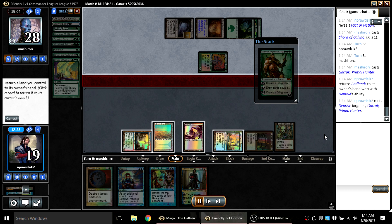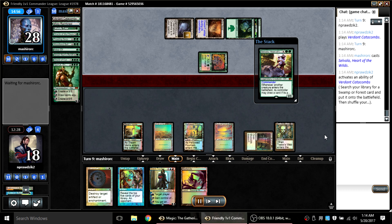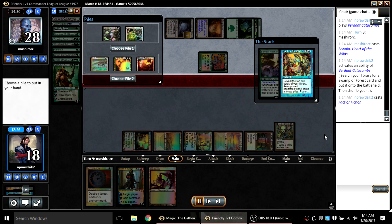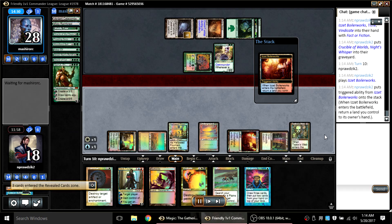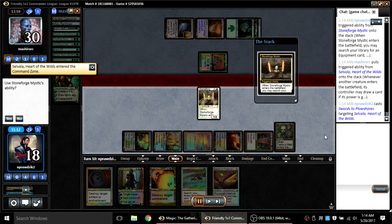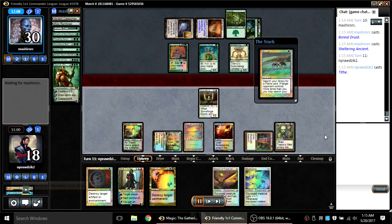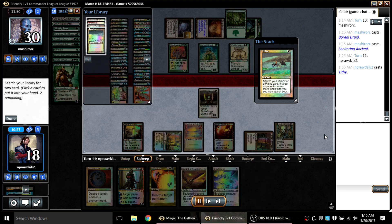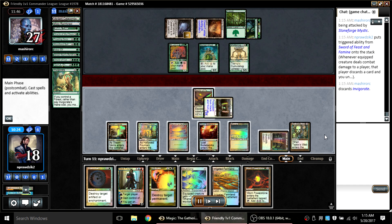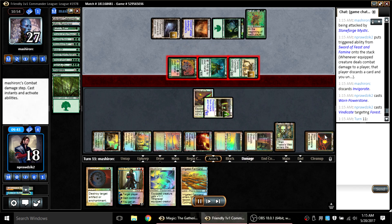My opponent makes a big play of Garrick — there's a Deprive target. I drew and played a land. Then he goes for Selvala. I'm going to go ahead and Fact or Fiction in response — I might get a Force of Will that causes him to do a bad split. I don't, but I get a pretty interesting pile: Bounce Land, Vindicate, Tithe, Knight's Whisper, or Crucible. I take Vindicate, Tithe, and a Bounce Land. I pick up land, brainstorm into a sweet collection of cards — Stoneforge Mystic. I drew the Sword of Feast and Famine, so I Stoneforge into Clamp and say go. My opponent plays a Cumulative Upkeep 5/5 that makes my guys grow as the cumulative cost. My turn: Tithe, then cast and equip Sword of Feast and Famine, immediately untapping all my lands. Cast a Worn Powerstone.